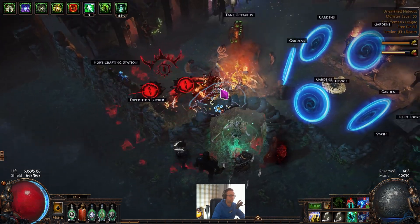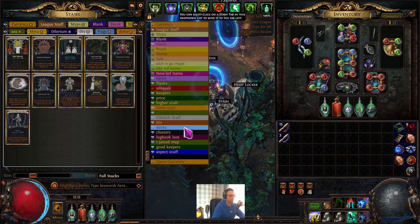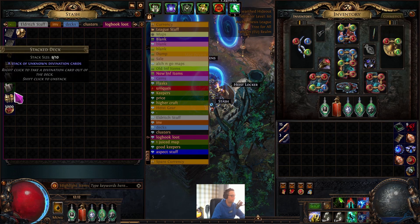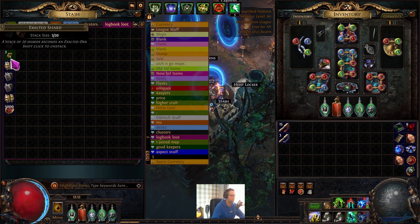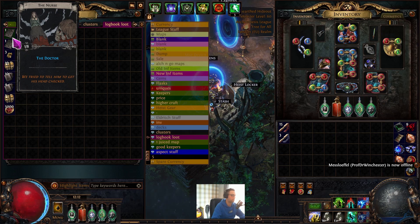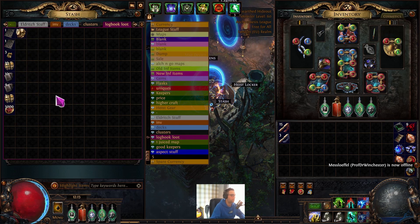I've had quite a bit of luck with Tujan - around two Tujan logbooks. Didn't get a lot of reroll currency out of it, but we got some really decent stuff: a smattering of chaos, some stacked decks that still need to open, 5k rogue markers, three exalted shards, a raw exalt, a Nurse card worth 1.9x, and a Wealth and Power which is a level 4 Enlightened card worth about 1.7x.